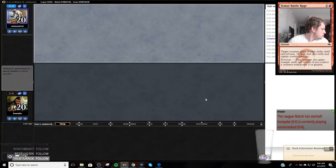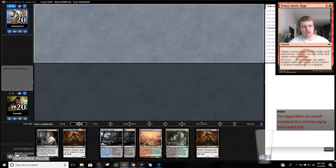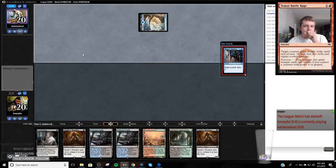Alright, we have turn two double shadow. This hand's not like super great — this is more relying on my opponent having a bit of a slow hand. We'll probably have to draw fairly well for this to work out as well.